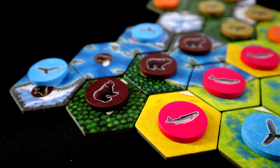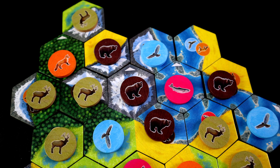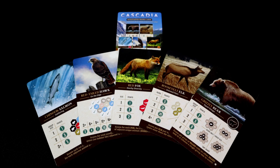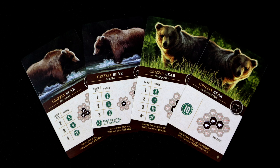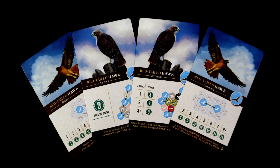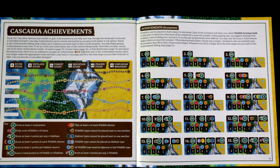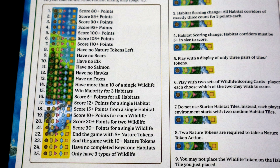Tile placement games always have a kind of inherent replayability, and Cascadia is no different. Every game will bring a new puzzle with a new combination of animals and tiles, but Cascadia goes deeper than that by adding the variable scoring cards. Each animal has four different cards, or five if you nab the promos. Each one is only a slight variation on a theme — bears score for groups, salmon score for runs, foxes score for surrounding animal types — but these variations and combinations are enough to make substantial changes to the overall gameplay. There is also a light campaign mode of various achievements reminiscent of AEG's other recent tile-laying game, Calico, that offers a bit of an extra challenge for those that want it.